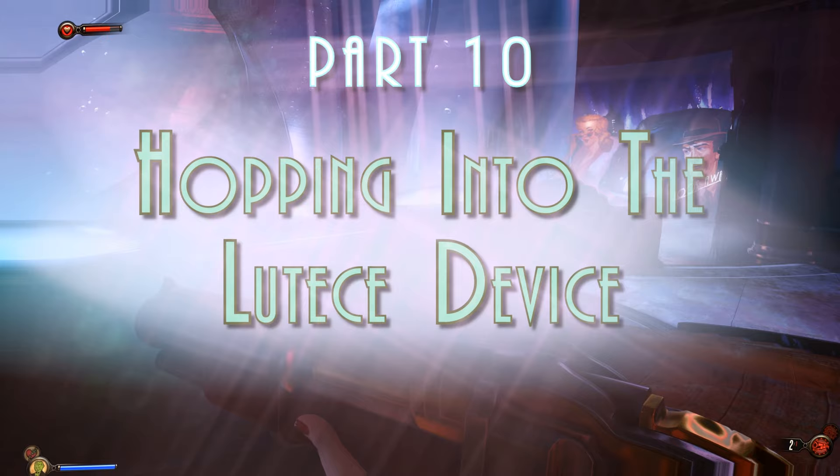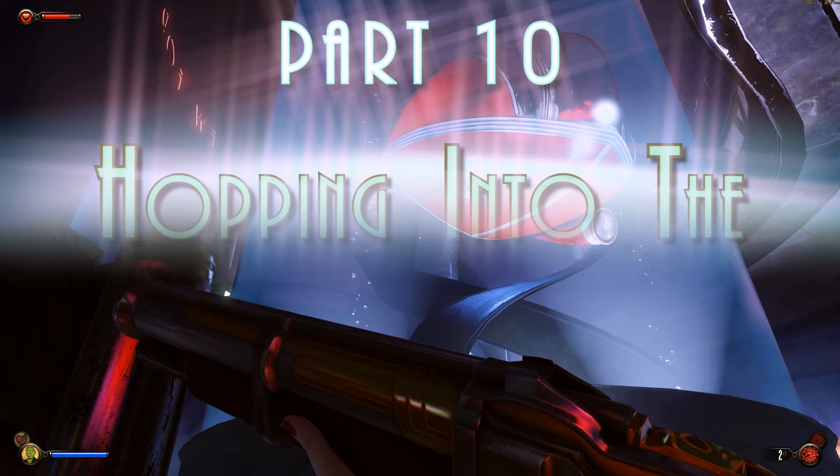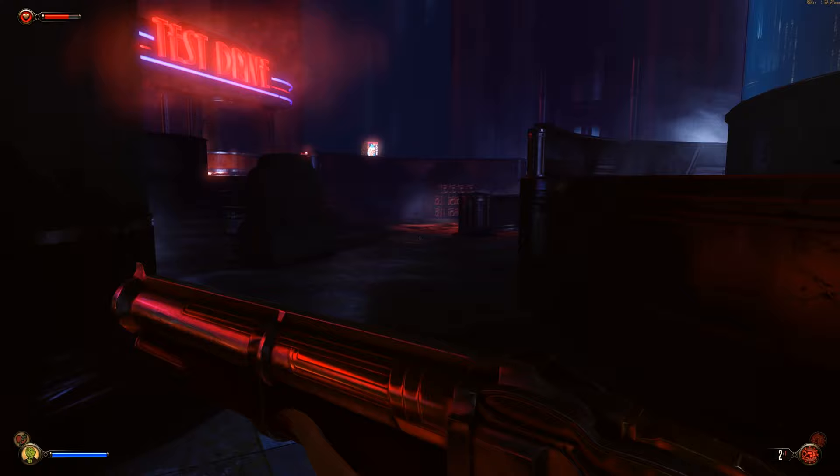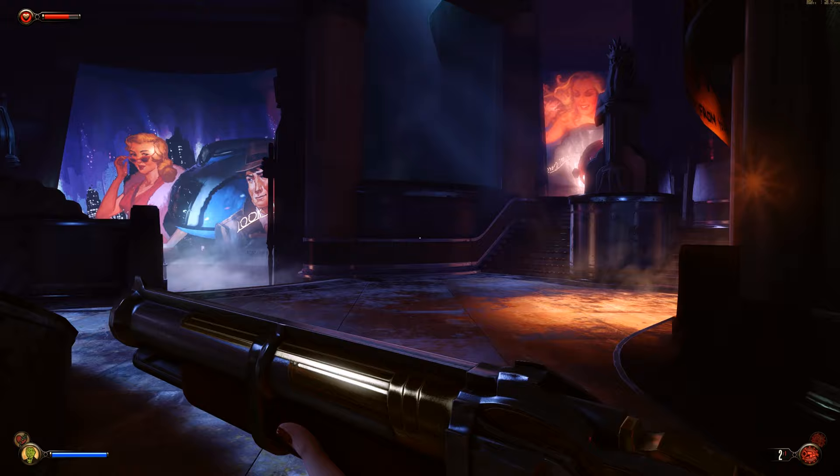Hello every Rapturian buddy. Here we are in the bathysphere showcase yet again. This is a bathysphere — it's kind of like an automobile, except you latch on to a rail system, quite an extensive rail system outside in the oceanic part of Rapture, and then you just move your bathysphere along the rail.